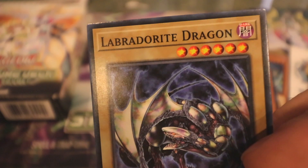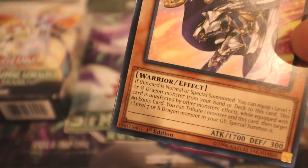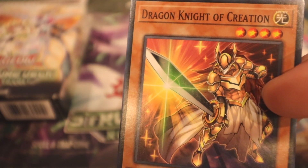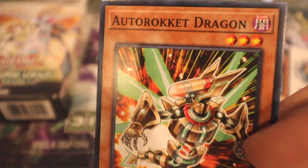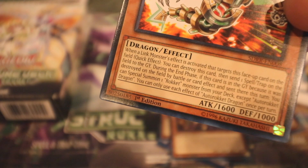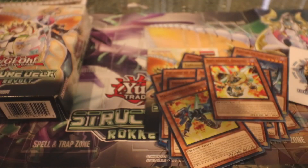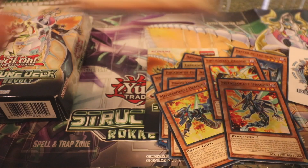There's a normal monster right here — Labradorite Dragon, which is a tuner. Paladin of Felgrand is a light level four warrior with 700 attack and 300 defense, with an effect to help get dragons out. I saw Team APS do a 30-card deck with three of these — very cool. Auto Rocket Dragon is a dark level three dragon with 1600 attack and 1000 defense, with an effect related to link monster effects activating. Magna Rocket Dragon is a level four dark monster with 1800 attack and 1200 defense, and there are two of those in the deck. Metal Rocket Dragon is also in here — cool looking one.